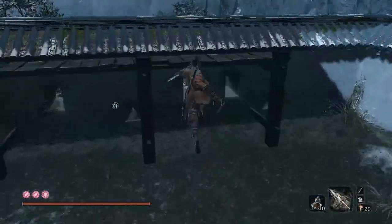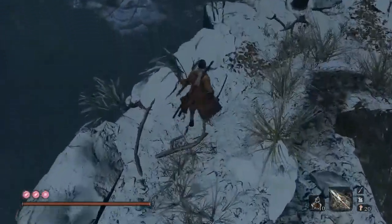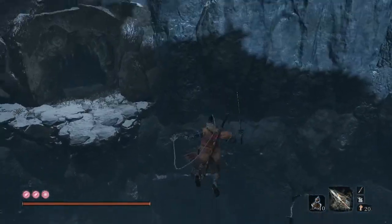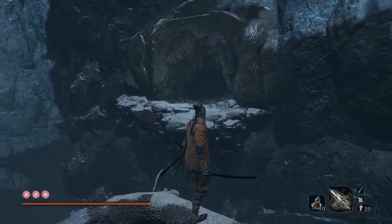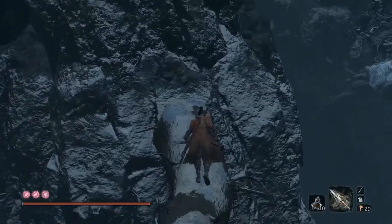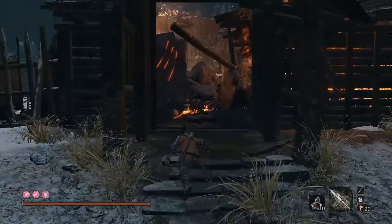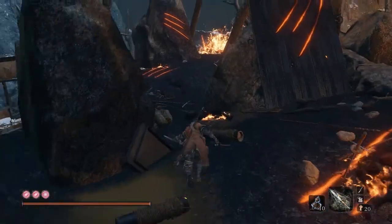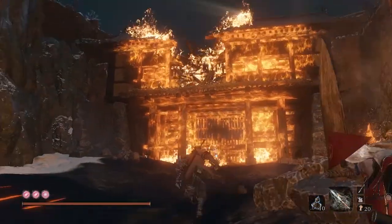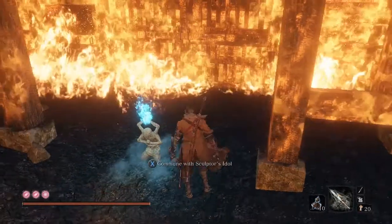Sadly, I can't find a way to backtrack any further from here. There doesn't appear to be a way to make this jump, so sadly we can't get back into the Serpent Valley. Now, getting back to the Ashina Outskirts Bonfire — which would be right out here — this area is on fire, blocked off, and this idol takes you to Flames of Hatred.